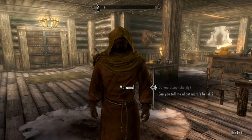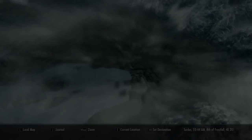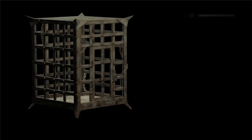If she tries to run away, just talk to her and she'll come back. Make sure that you do actually need to be wearing the Amulet of Mara, because that's just the custom of marriage in Skyrim.